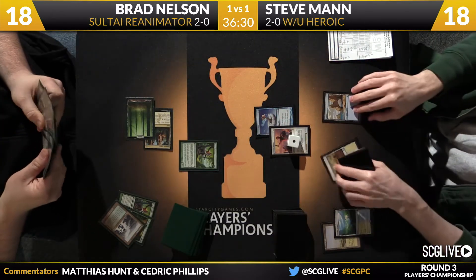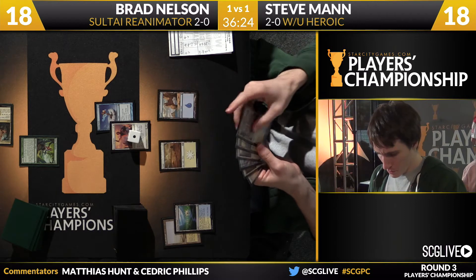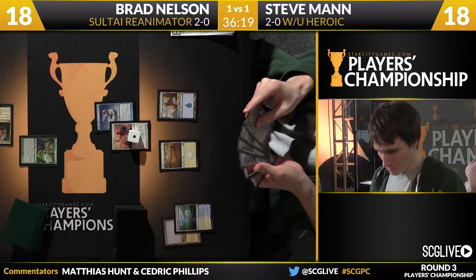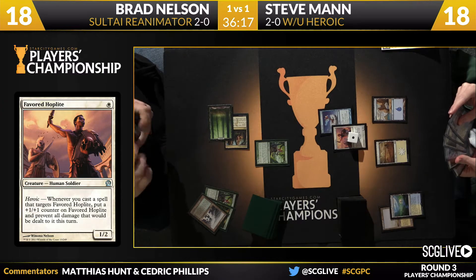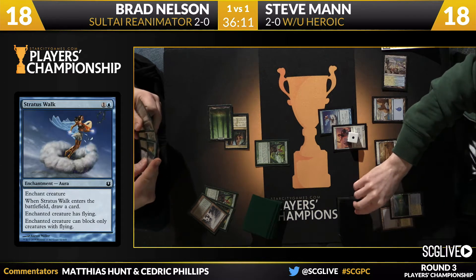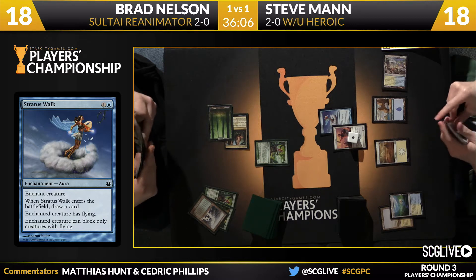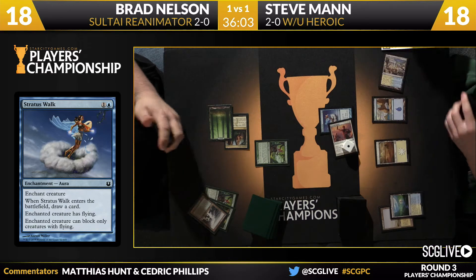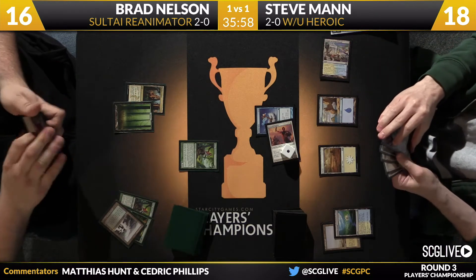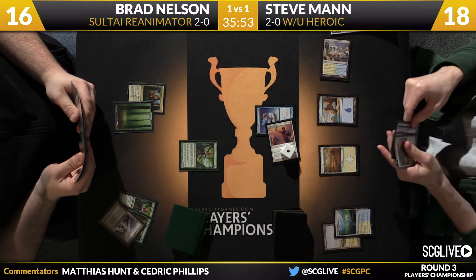Nelson turns over a couple cards — among them Hornet Queen, a big one to get into play. Man with a pretty innocent turn, just a Stratus Walk, not the blue enchantment he was looking for — he's looking for Ordeal of Thassa to pair with Favored Hoplite. Here's a Temple of Enlightenment, land number three, scry action. He keeps the top card. He sends in for two points of damage, Nelson at 16.